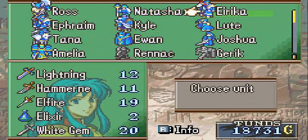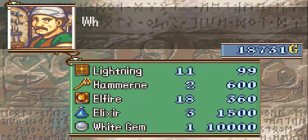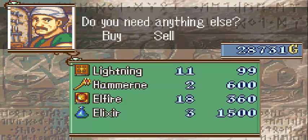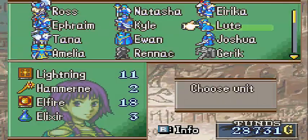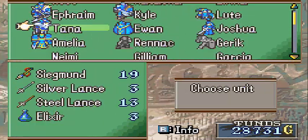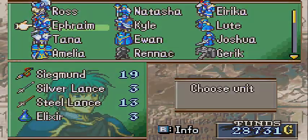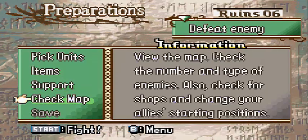Everyone now should pretty much be decked out in what they need. Another white gem. I also took the liberty of yoinking pretty much all the stuff I got off of Hayden and Glenn, selling it back. And I actually have $28,000 now — that's from two white gems and one blue gem. Pretty useful.